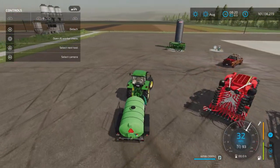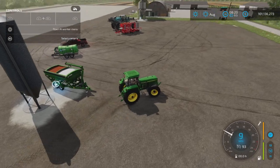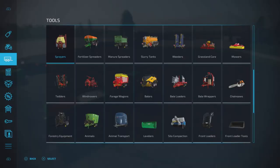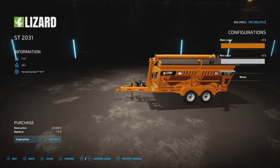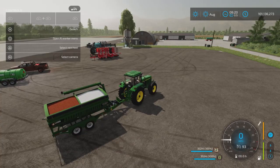Let's drop that off and move on to the seed tender. I had a little bit of trouble with this and I'll explain. Let's hook it up and pull it around. You'll find it under Auger Wagons — here it is at the end, the ST 2031, 25,000 dollars. It holds 7,000 liters of all the products listed: seed, fertilizer, lime, wheat and other crops, pig food, mineral feed, and road salt. Color options include all standard colors and two rim color choices.